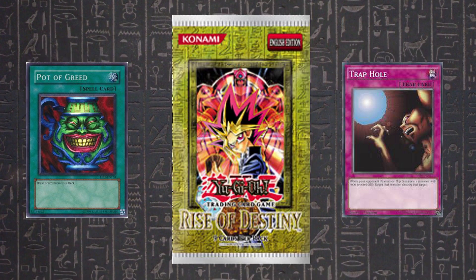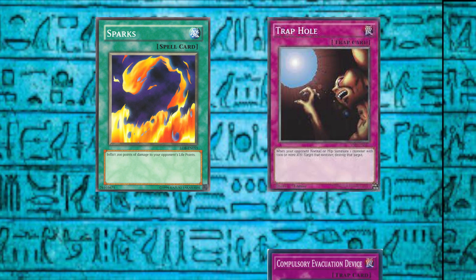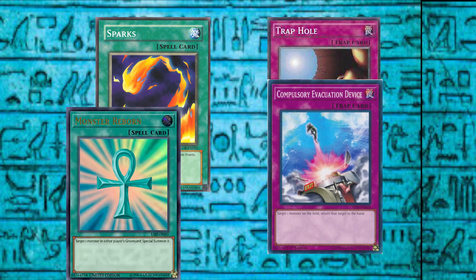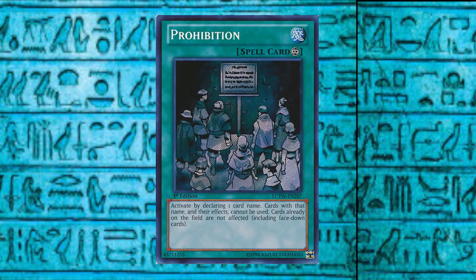In the Duel Monsters era, spells and traps had relatively simple effects: burn damage, conditional destruction, bounce, special summoning, or drawing. There are also attempts at lockdown with fledgling floodgates.